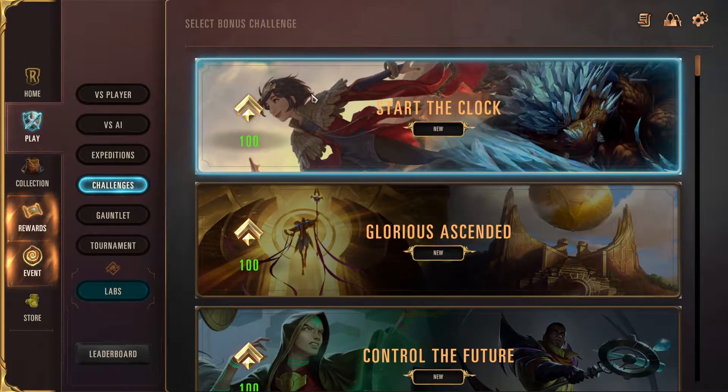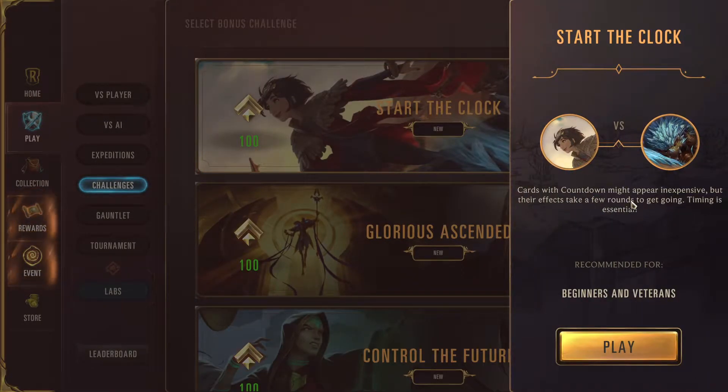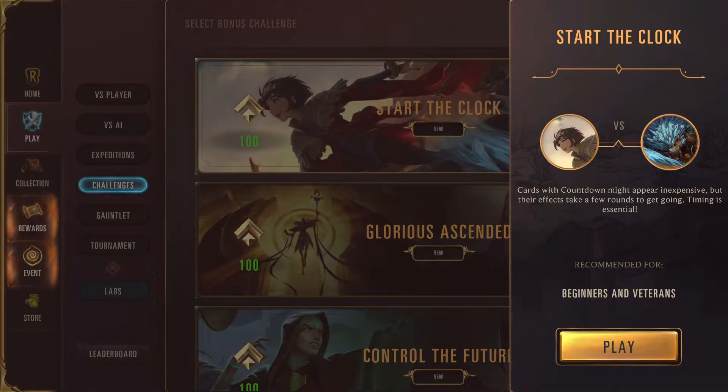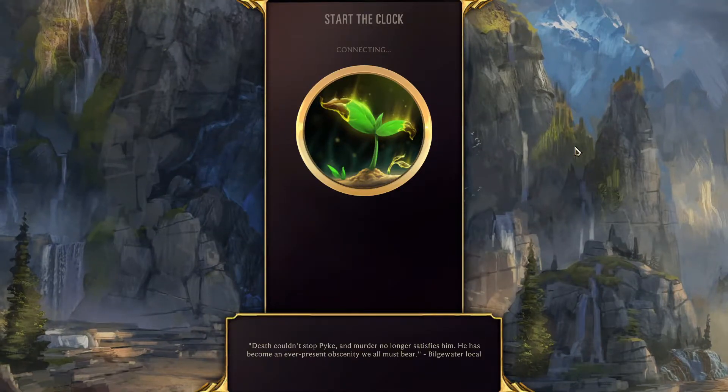Okay, hello everyone. Today we're gonna play the challenge 'Start the Clock.' Cards with countdown might appear inexpensive but their effects take a few rounds to get going — timing is essential. There's a new keyword: Countdown. At round start, countdown one; at zero, destroy the card with countdown and trigger the effect. You get a card and it will count down to zero and then have its effect. You can advance this effect so the countdown goes faster.